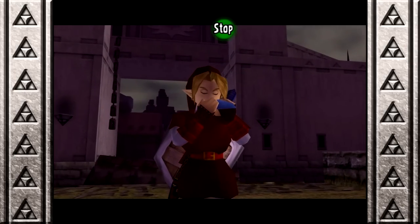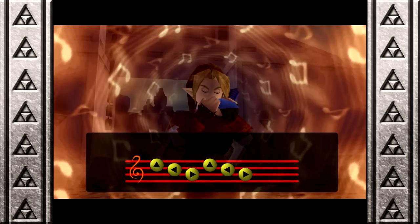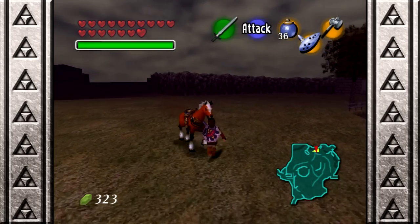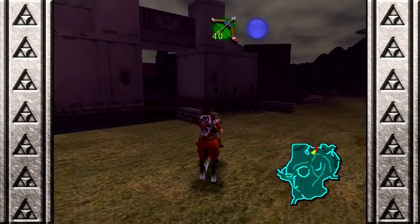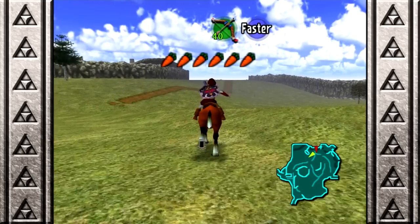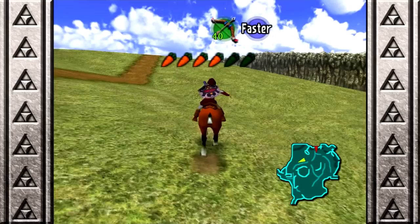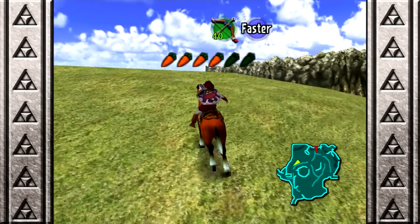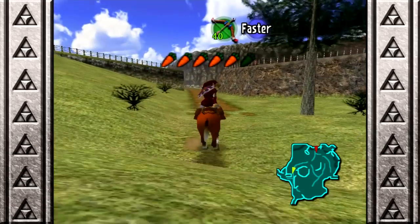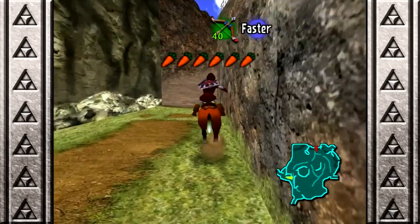Alright, the first thing I'm going to do here is go get Epona, because I kind of want to check that rock I found on the back of Gerudo Valley. I also want to check where the magic bean that was planted will take us. Time to race. Go Epona! I really miss Epona when playing without her. I may not have used Epona a lot to travel during Hyrule Field, but it really is a great help when doing this.